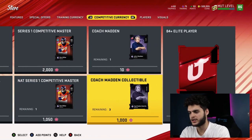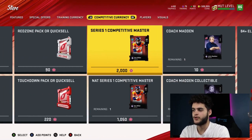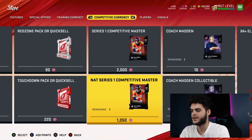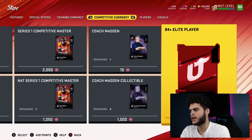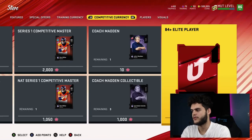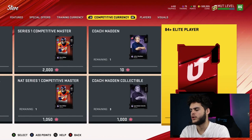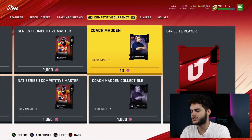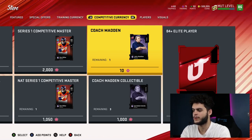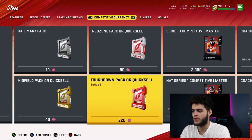All three items — NAT Von Miller, the coach, and the collectible — come out to about the same price as the auctionable Von Miller alone. I'd rather take the small coin loss and get an awesome outside linebacker plus an upgraded coach. As for the 84-plus elite pack, I wouldn't touch it. It costs about 120K per pack effectively — if you hit 84s at 500 coins you're losing big. You'd need to pull a Mack or a Donald to really feel good about it. Do not recommend that pack.